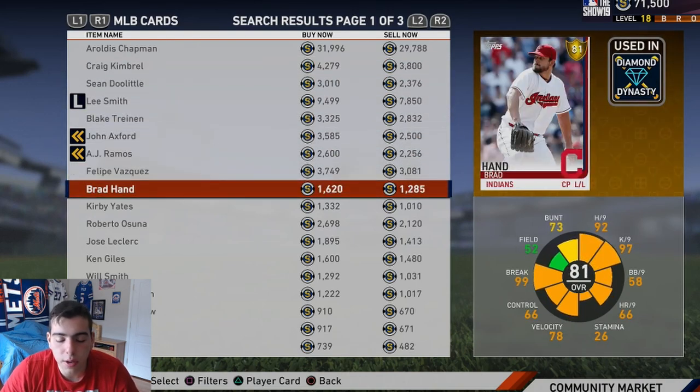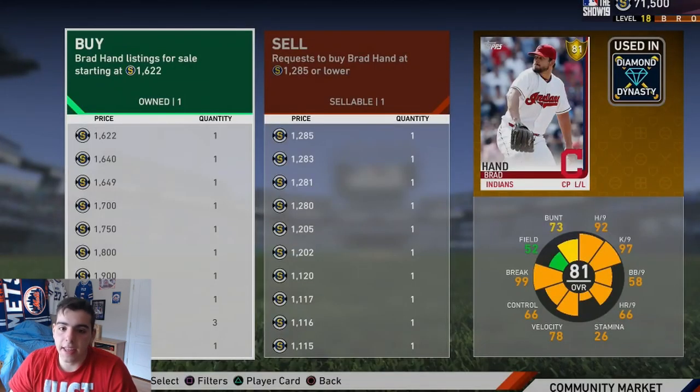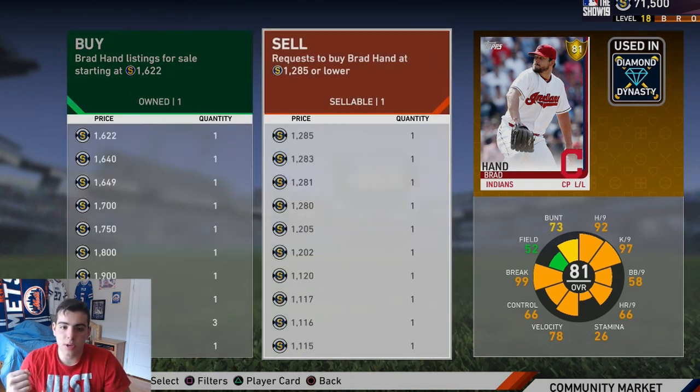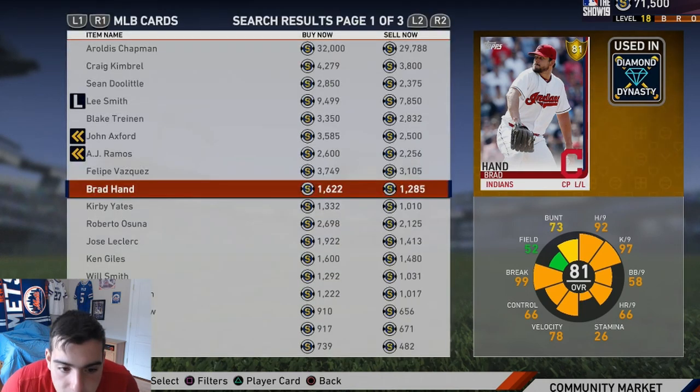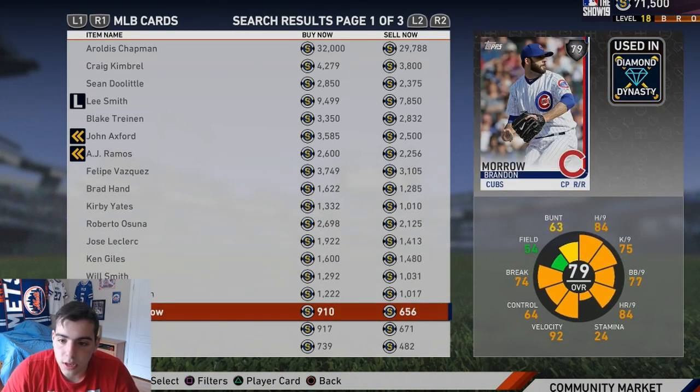I got Brad Hand — the nastiest lefty in the game. Go cop this card right now, I have him. He is the nastiest slider ever — I've never seen a better slider. If you're ever facing a lefty and you're throwing a slider away, they're striking out every single time. You cannot hit him. Highly recommend this card. In Conquest, I just mop the computer with him all the time.